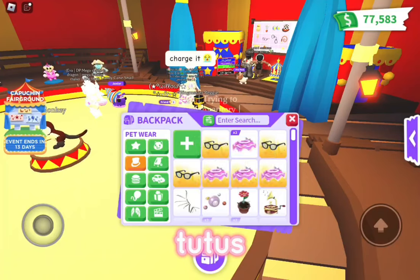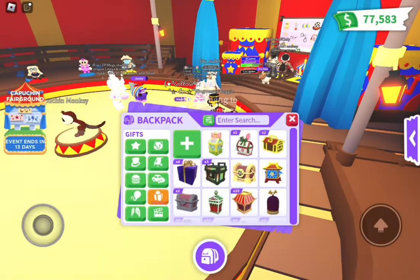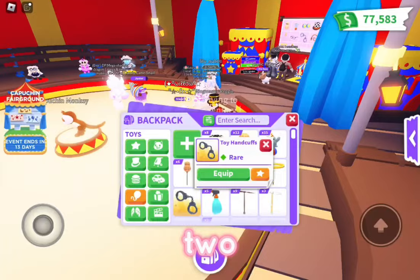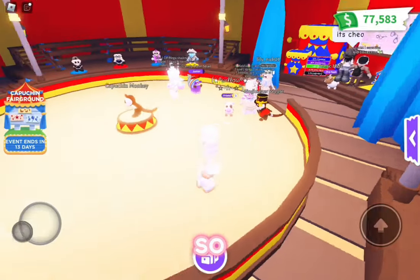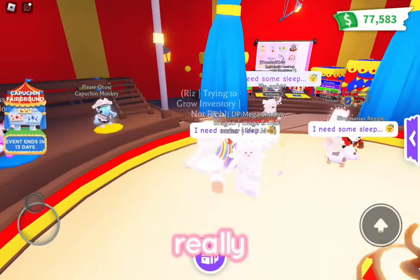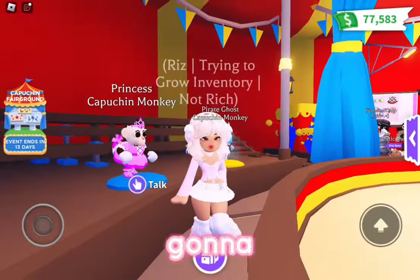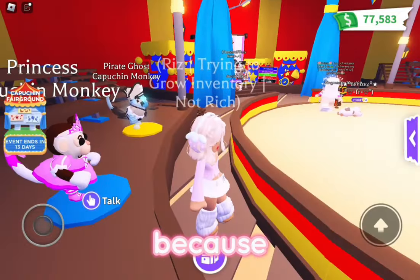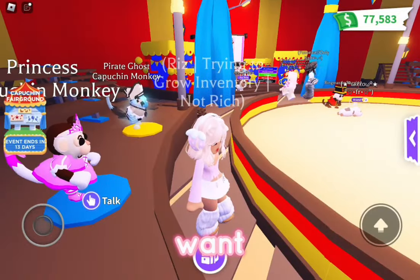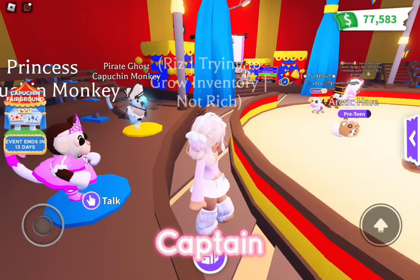We have 5 tutus, 3 cool sunglasses, and 2 handcuffs. We do want 3 compasses - that's what we're looking for because I really love the design of the ghost capuchin monkey. We're going to buy more boxes because I really want to try and get the ghost capuchin monkey.